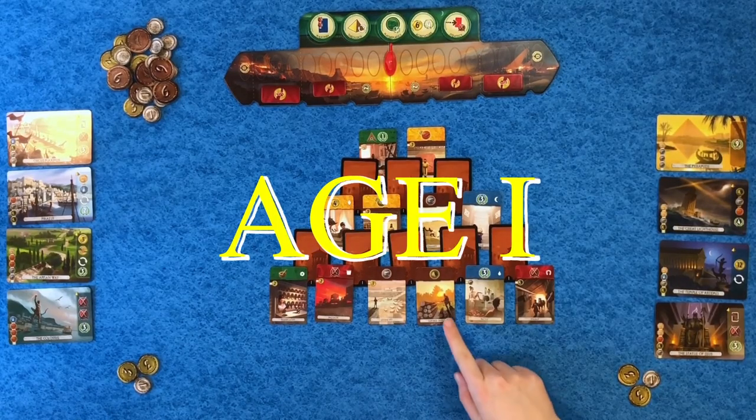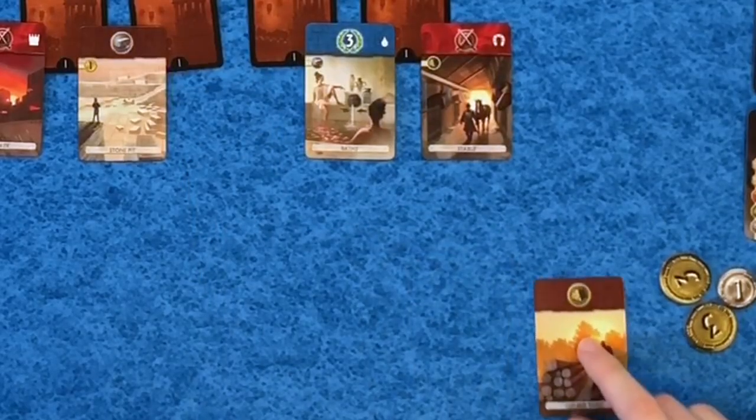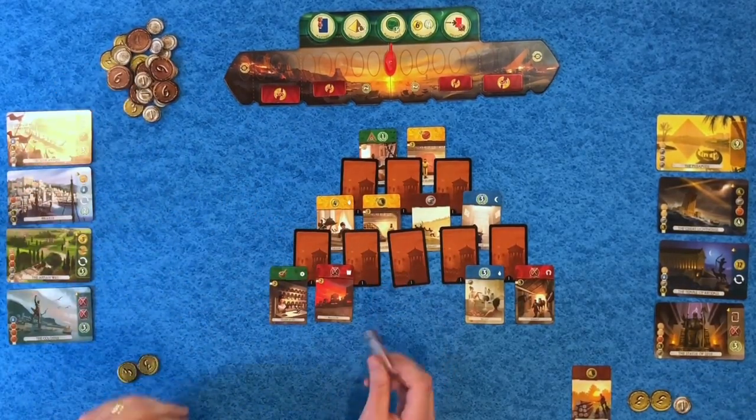I'm going to take the lumber yard — it has no cost so it's free. My strategy early in the game is to collect as many brown and gray resource cards as possible; those are the building blocks for the entire game, and in later ages they get harder to get. So I'm going to prioritize that first.